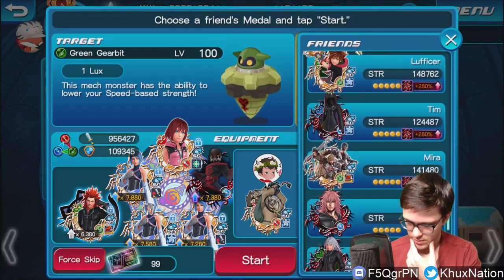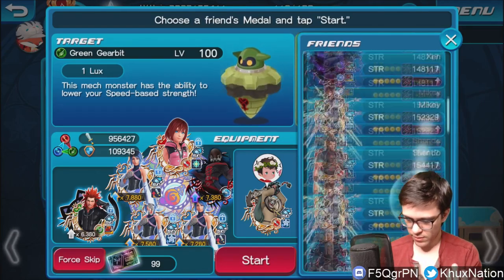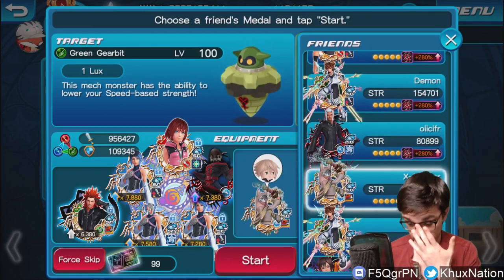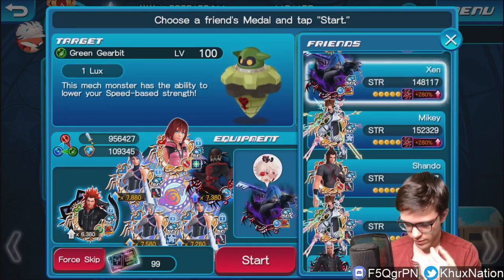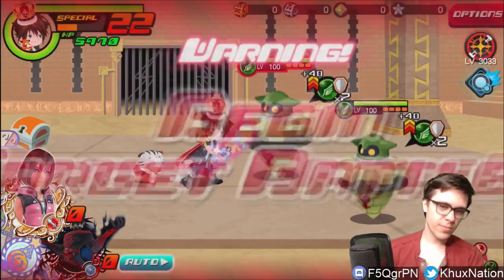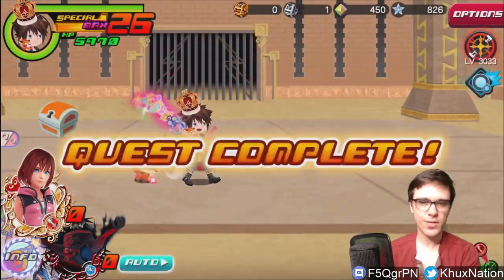We'll just go ahead and use a friend metal. Like I mentioned before, at most I used a friend metal in terms of a foreteller metal, but I never actually needed to use one myself. For now we'll even try doing it without one — I'll just use Aqua for now. Stage one is obviously the easiest; I don't really need to go into any explanation for this.